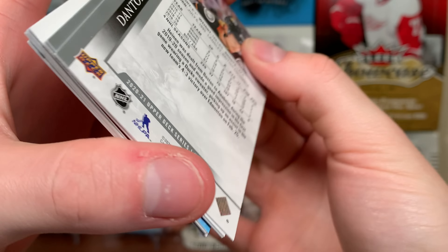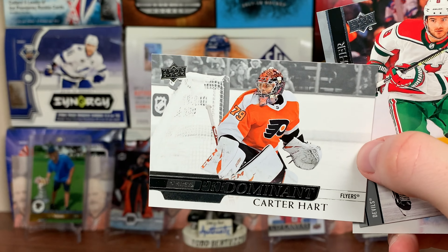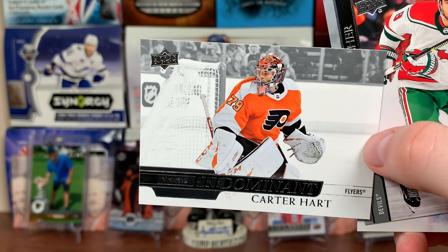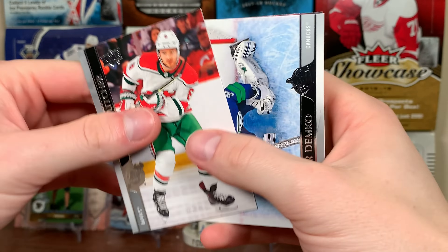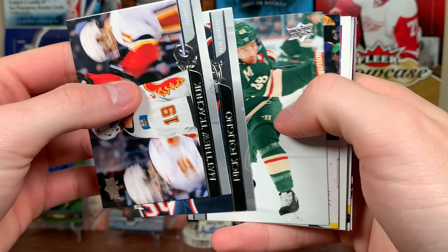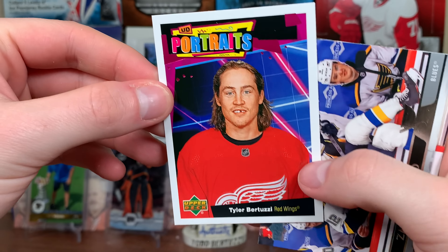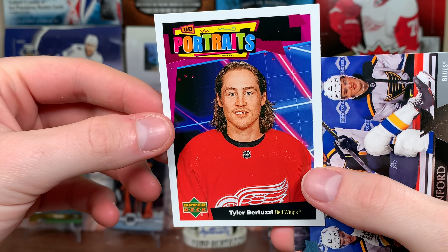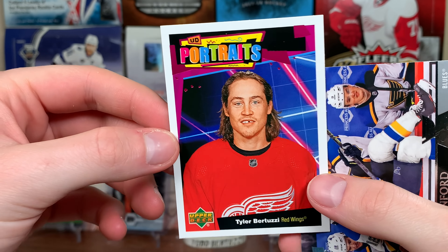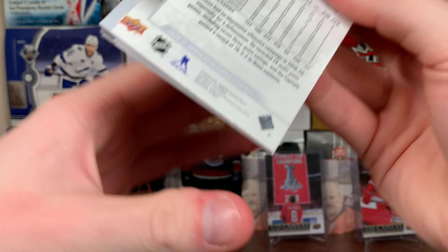Three more packs to go. Another Predominant — Carter Hart Predominant, putting that in my collection, nice. Next pack: UD Portraits, nephew Tyler — look at that, a really nice one there.